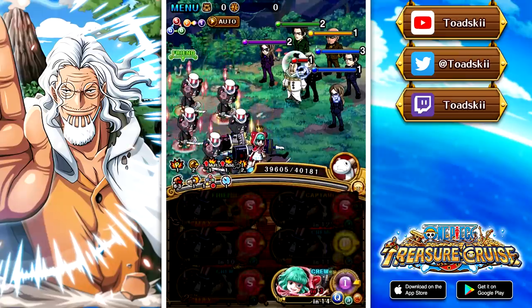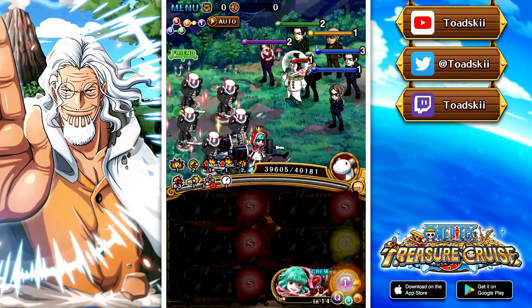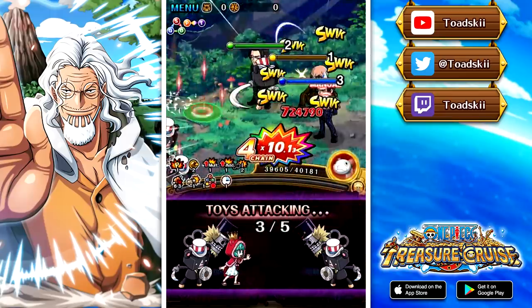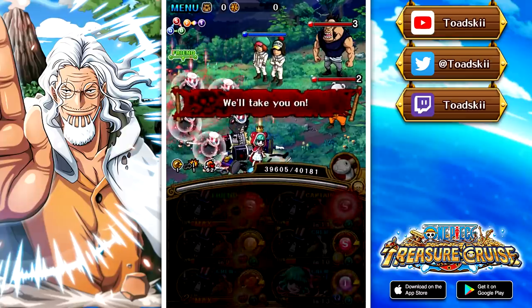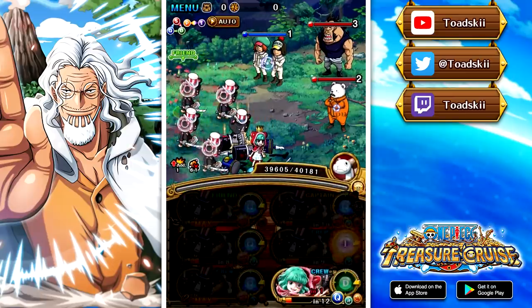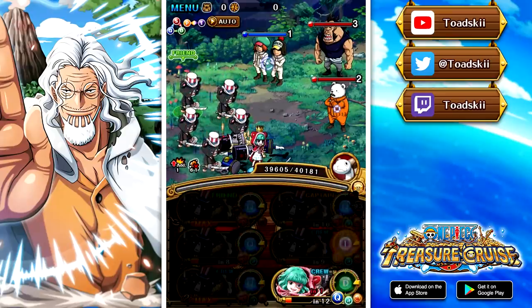We've got the orb boost from Law, so let's see how much damage we can get. Snake Man is going to attack last on the Dex character to try and target change. That's a 14.07 chain and 51.7 million damage — that's pretty impressive. And there actually wasn't a single attack boost on the team either, so that could increase the damage even further. A 14.07 multiplier on top of a 4x captain with all those boosts active — that is actually crazy. So that's super type Sabo for you guys. Let's go ahead and move on to the next team.